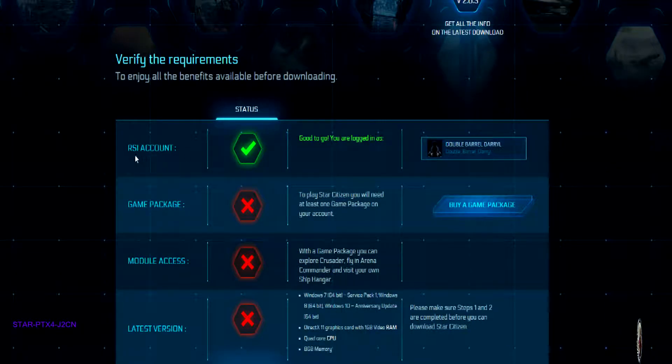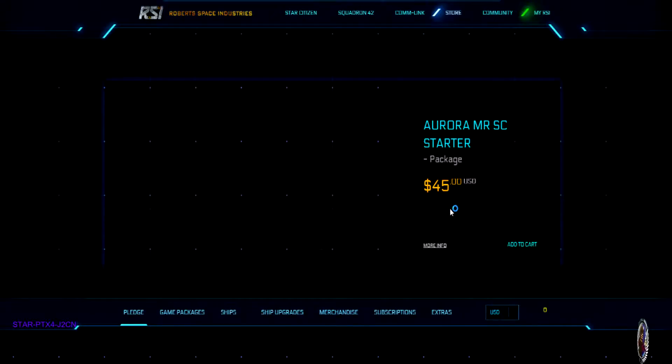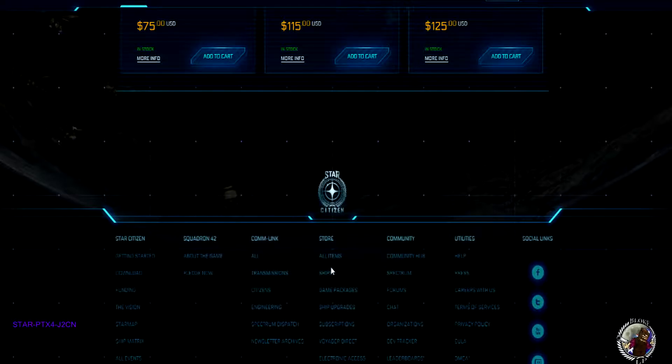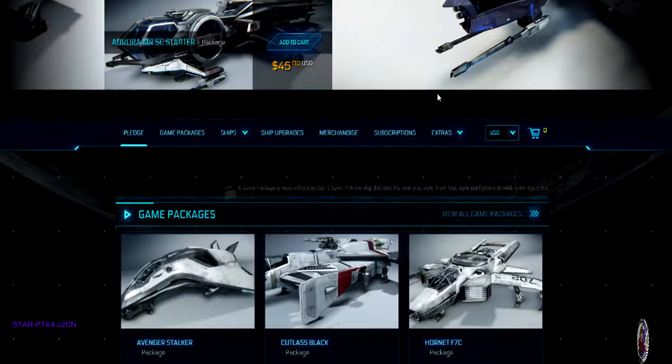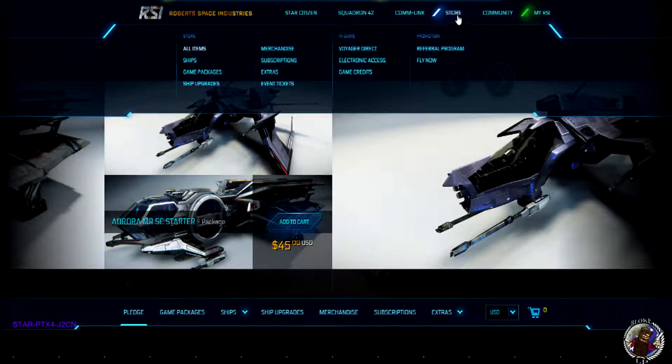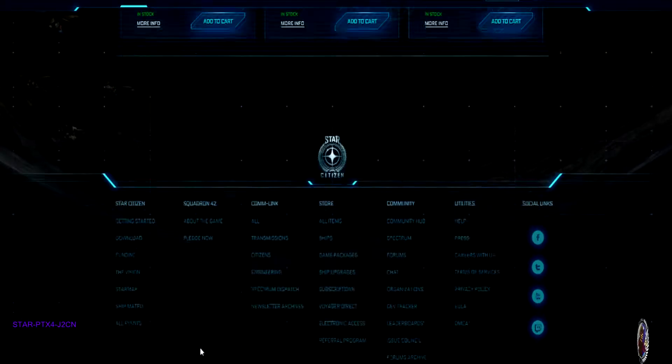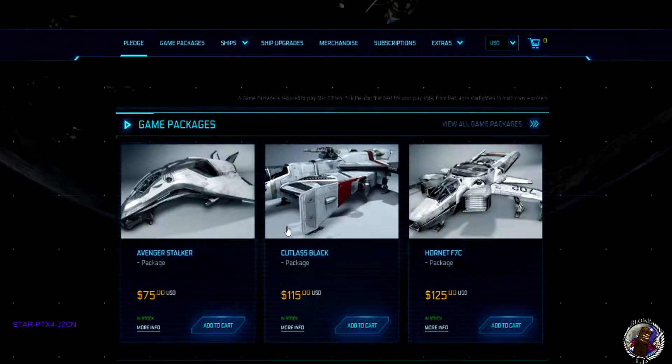Once you're here, there will be a checklist. It'll highlight that you've created an account — tick, done. Next thing, we're going to need a game package, so click on this and cruise through to the store. Scroll down to where it says Game Packages — make sure it says Game Packages, because if you go to Game Packages through the very top of the store, it would bring you into a page with game packages, standalone ships, extras, and merchandise. You want to make sure you get a game package, not a standalone ship — otherwise you'll have a ship but no game.